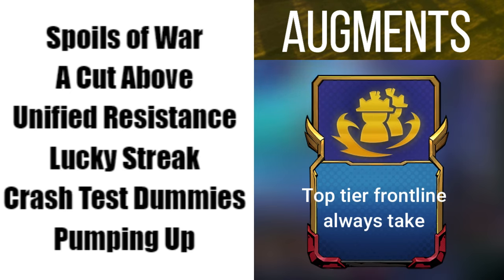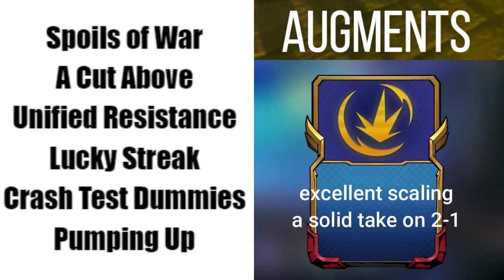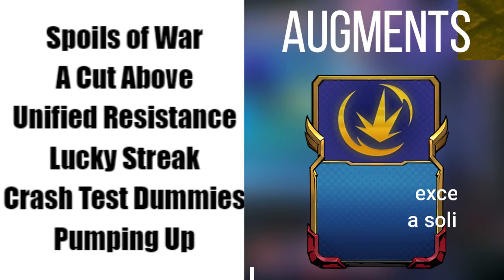Crash Test Dummy, much like Unified Resistance, gives you bolstered frontline while also stunning the enemy frontline. Pumping Up is a great 2-1 Augment choice for scaling attack speed to give you additional stats moving into the late game.